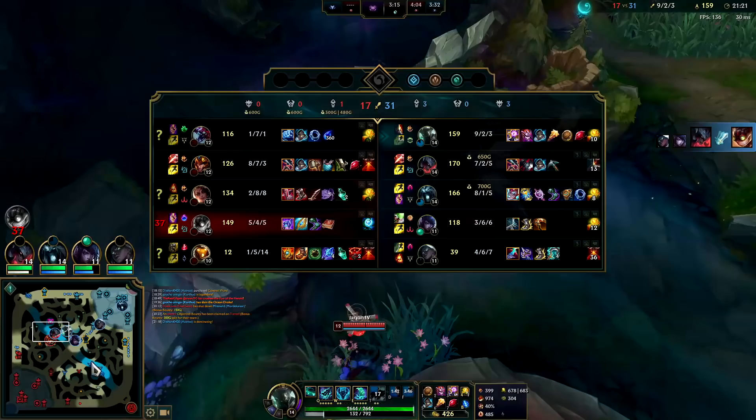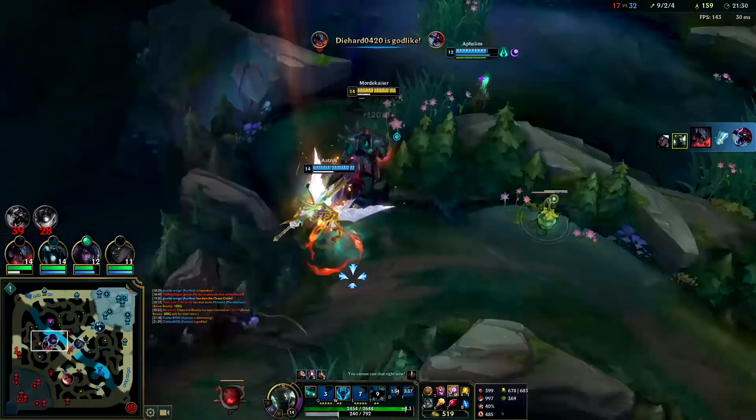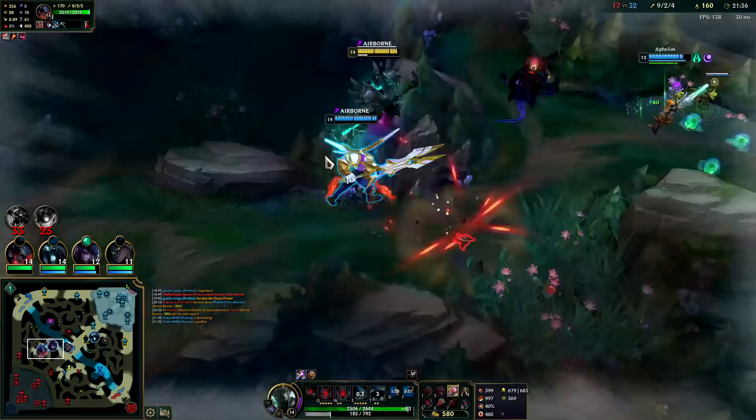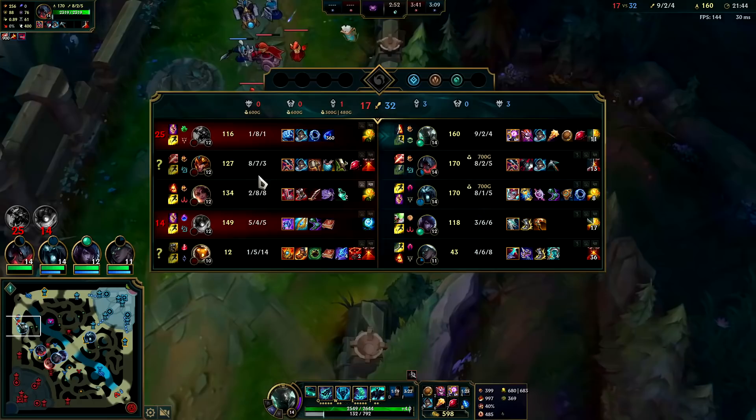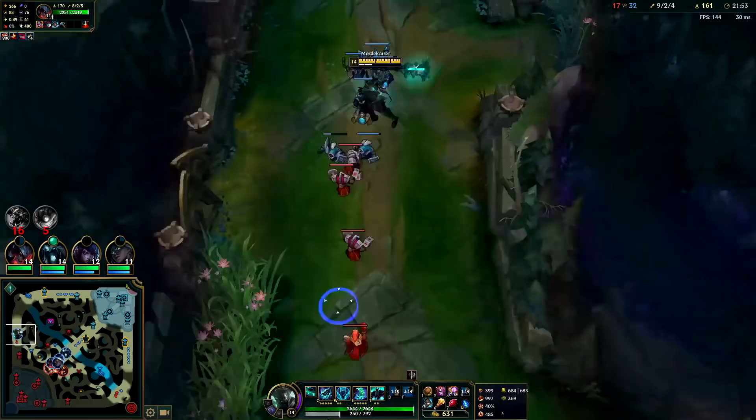That was a nice Aatrox knockup — he's doing really, really well. I haven't seen a good Aatrox jungle in a while. Got him with the pull — Aatrox gets R resets off that, big burst of movement speed and a little bit of extended duration. I'm going to shove this wave in and then I guess we'll group up on the next Dragon spawn for Draxol. We missed the cannon — rip.